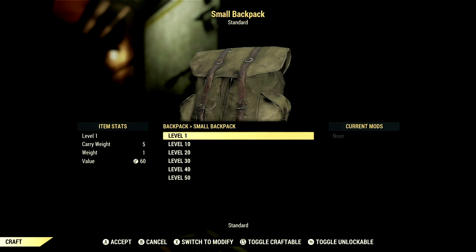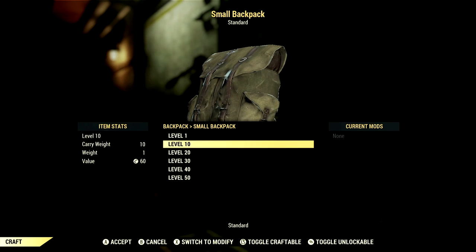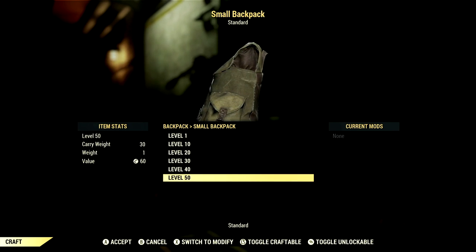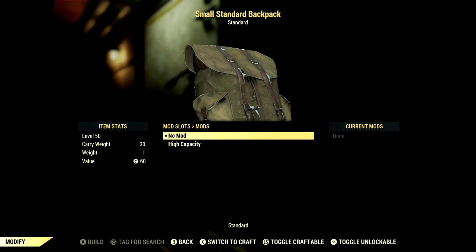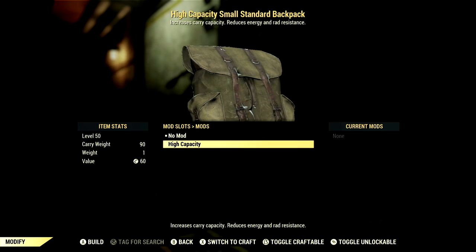The small backpack at level one only has a carry weight of five. As you level it up, it goes up by five. So at level 10 it will be 10, and the max carry weight you can get for this small backpack is 30 at level 50, without the high capacity backpack mod. If you have the high capacity mod and you decide to throw it on, it will give you a plus 60 to carry weight, whether you're using the small backpack or the standard backpack.